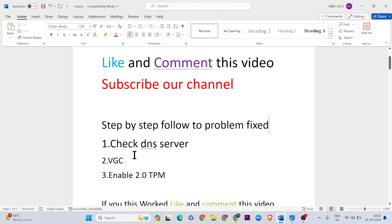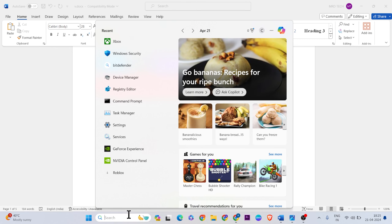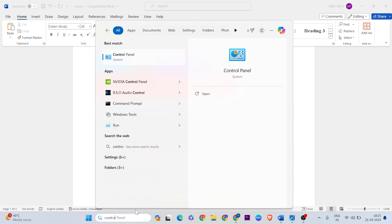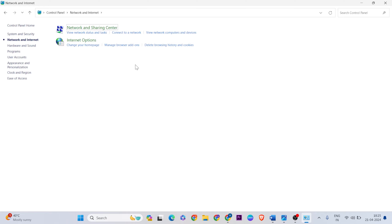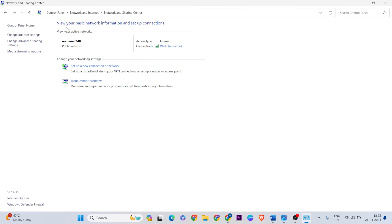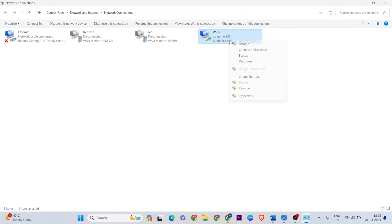For the first method, check the DNS server. Open the search bar then type 'Control Panel' and click on it. Go to Network and Internet, then click on Network and Sharing Center. After that, click on Change Adapter Settings. If you are connected via Ethernet, select Ethernet; if Wi-Fi, select Wi-Fi, then right-click.